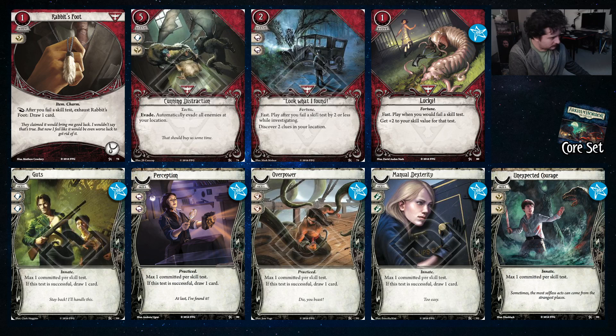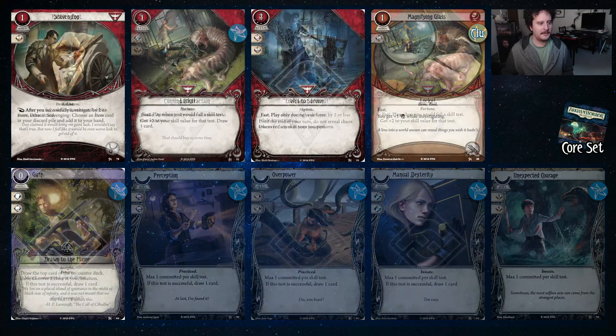Look What I Found — investigating with four book and getting two clues on the off chance you fail is pretty good. Lucky and the rest of these cards are staples, so go check that out. For the skills, because of the way Pete's stat line works you can run them all. There are skill-heavy decks where you can put them all in because they replace themselves, and if you don't need them, you can feed them to the dog.